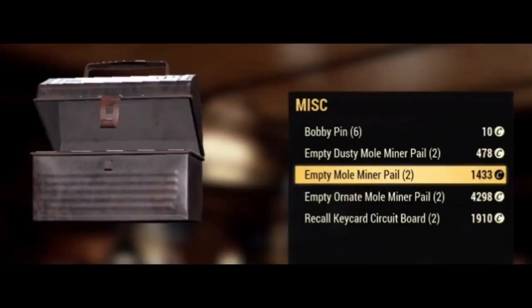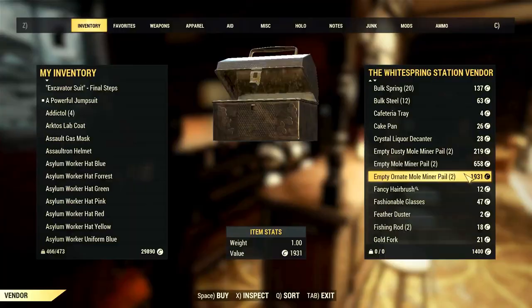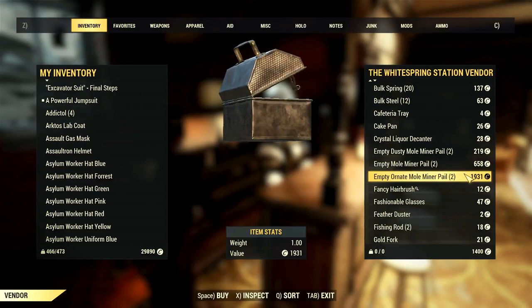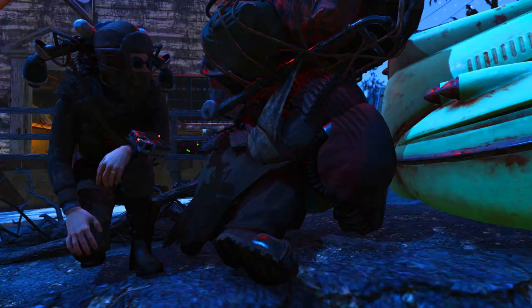Empty pails used to be quite expensive — so expensive that you could only purchase seven empty ornate pails per character with 30,000 caps. Now after Update 23, things changed a lot. They reduced the empty pail prices by around 50%. The new prices shown here are with Rank 3 Hard Bargain active. With those values, you can now get around 15 empty ornate pails per character with max caps — more than double before.